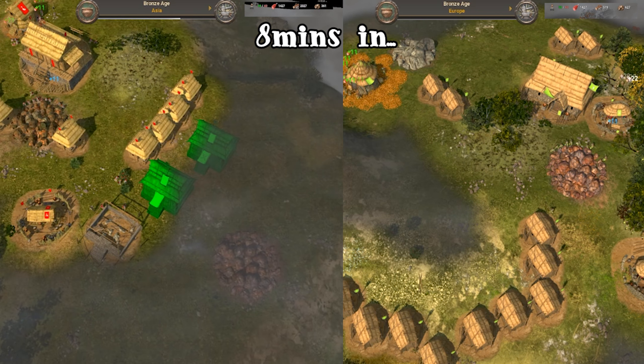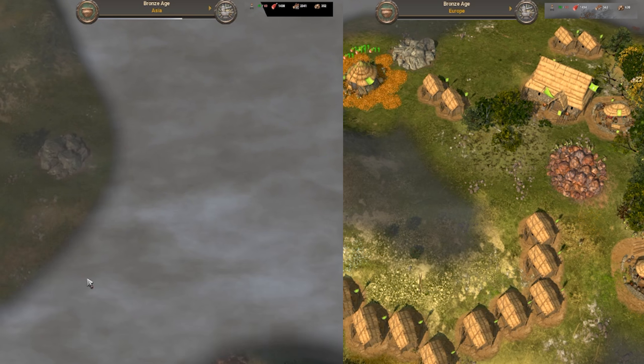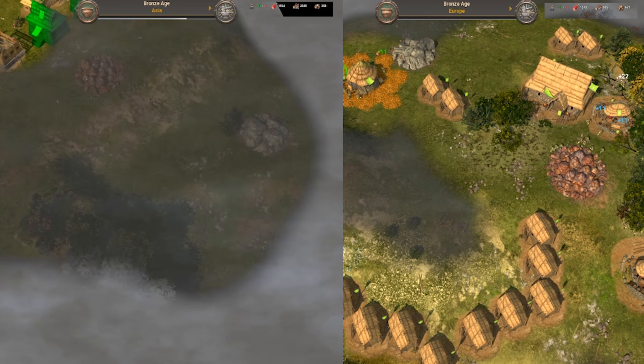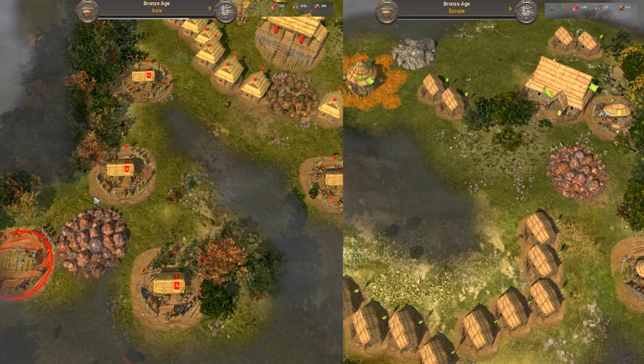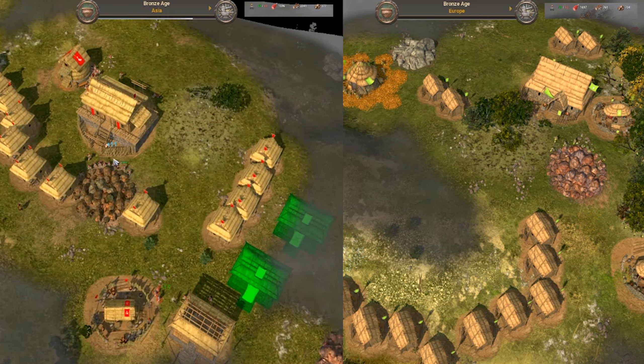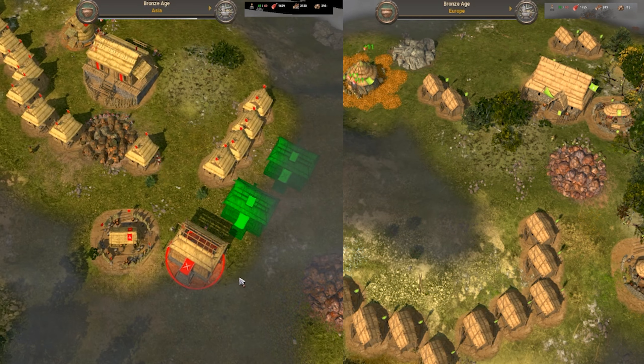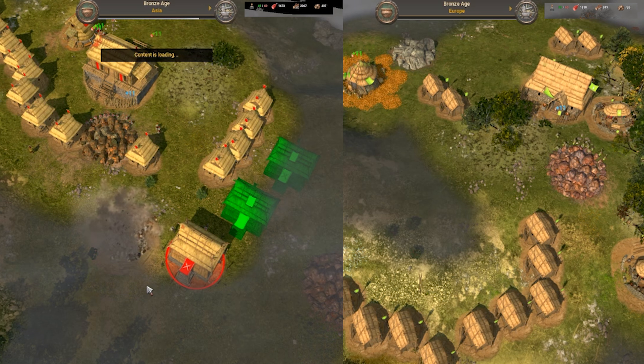At the moment it's looking pretty similar. With Asia, I tend to move a lot of workers around on different resources when it's needed, although that may just be my playstyle. Just focusing on resources, making sure we get through the age as quick as possible, and I actually make a few barracks just in case for those pesky animals so I don't lose any workers going up the ages.